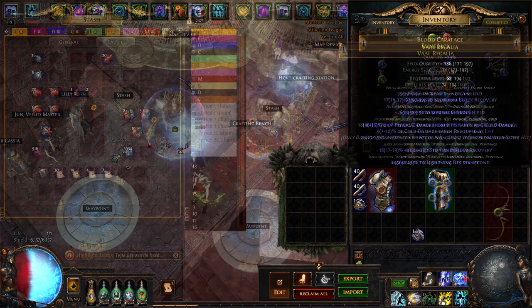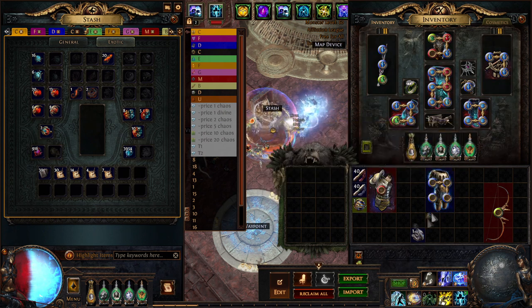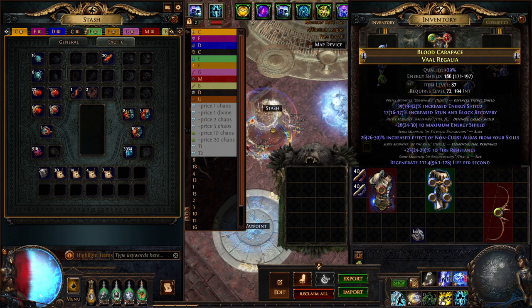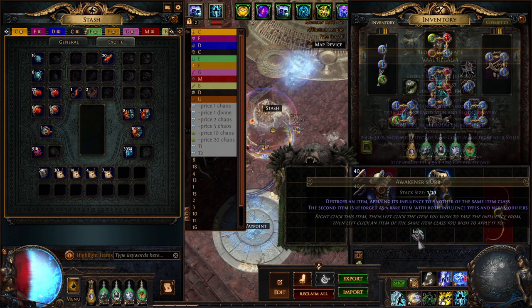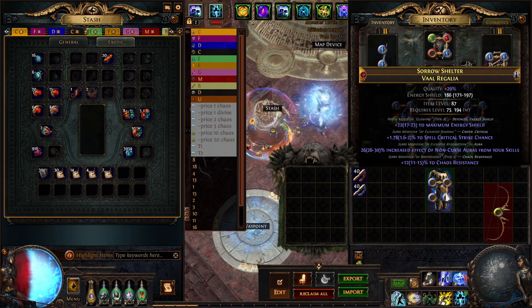Basically sold that base, started over again, got it again. Got the non-curse tier 1 on an item level 86 or higher Vaal Regalia, which is the highest energy shield possible. Once I got it, I was able to take an Awakener Orb and force on elevated spell crit chance.